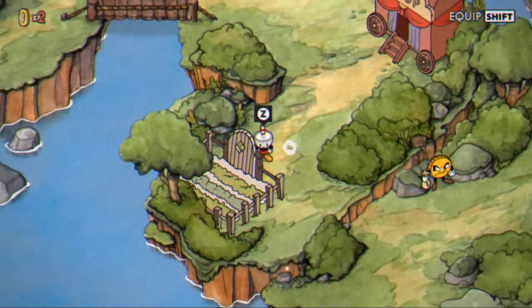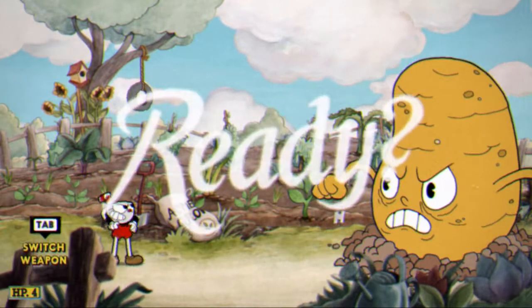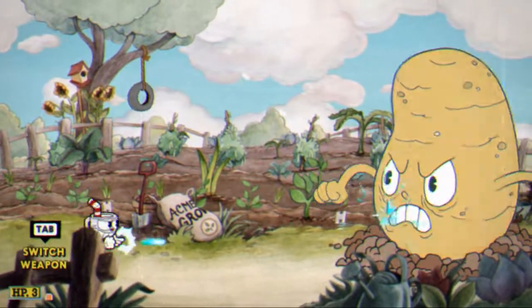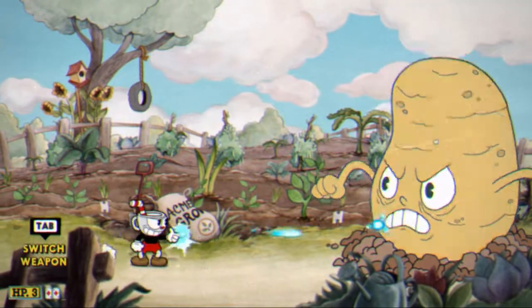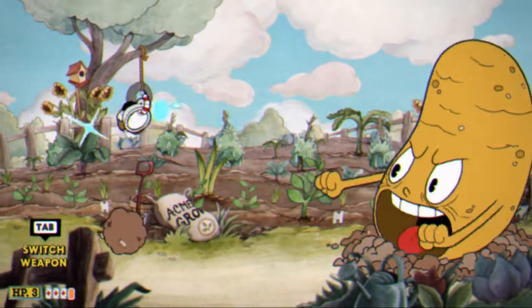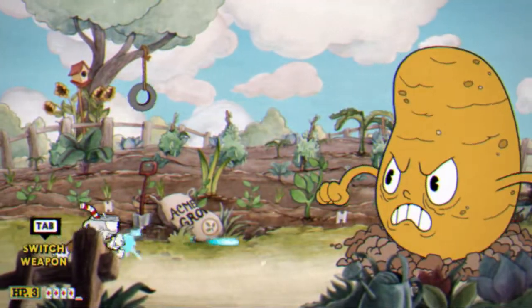We got this one, okay — let's fight this guy. We can switch weapons. Pink things come up and you can parry them. I want to get that A-plus, you know what I'm saying. Can I kill him? Switch weapons.